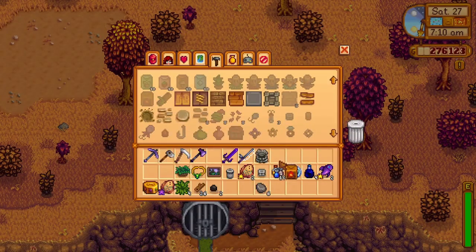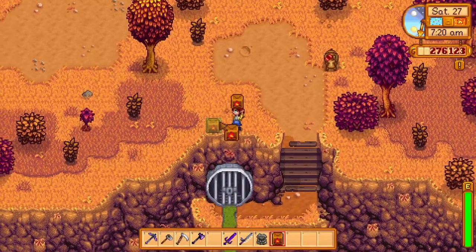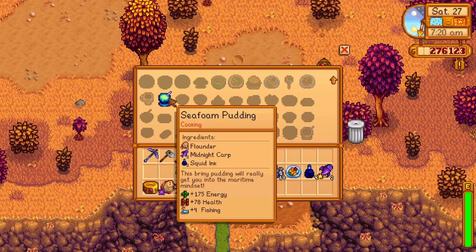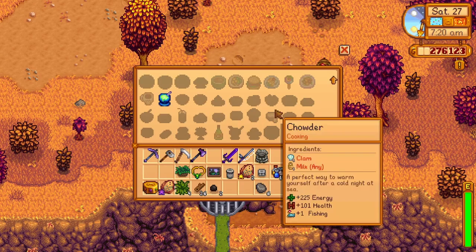Let's start with the most interesting and intricate secret fishing present: the iridium crowbus. To get your hands on the iridium crowbus, you will need to be level 10 fishing, so keep fishing until you get level 10.